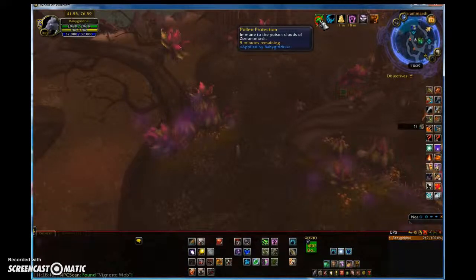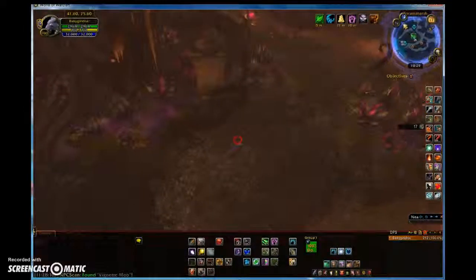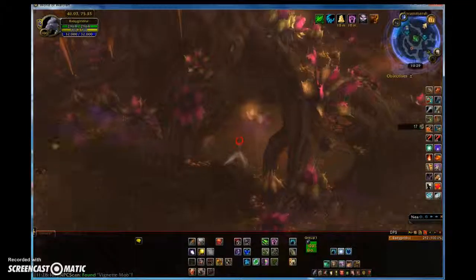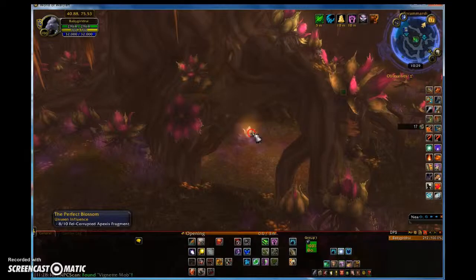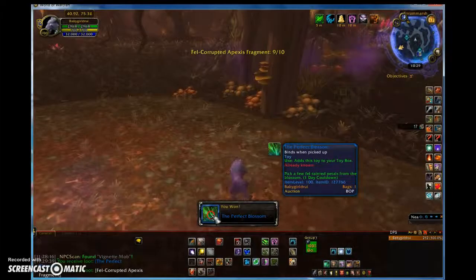It protects against the poison clouds of Azora Marsh. Once you get that buff, you come over here — because this water does give you damage — and that buff will let you loot without taking all the damage.